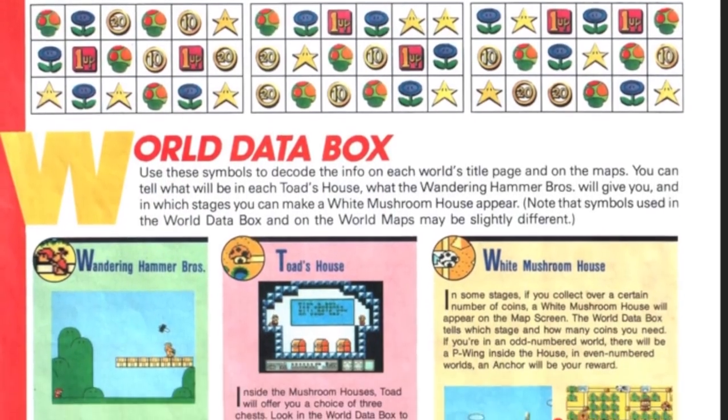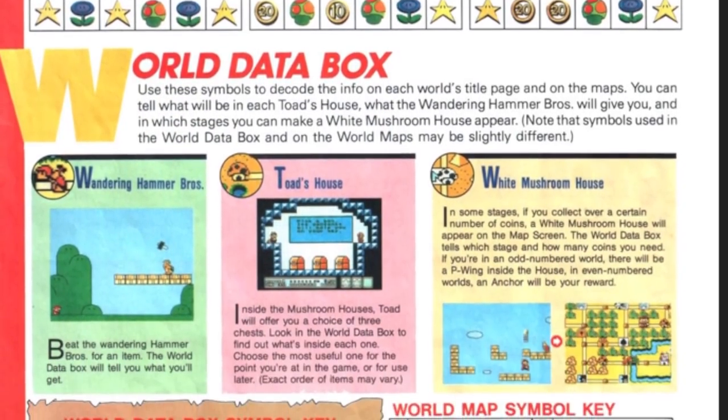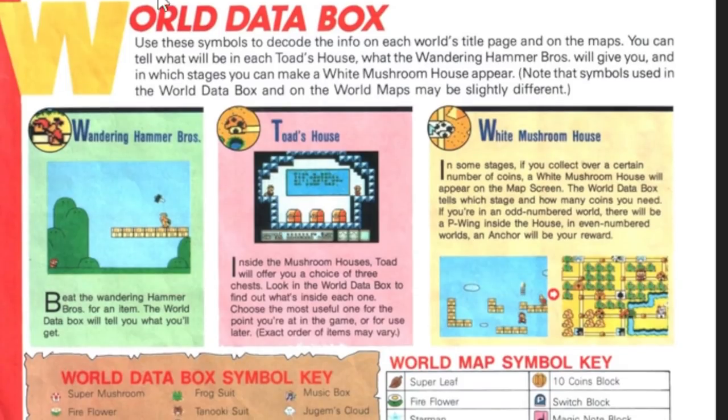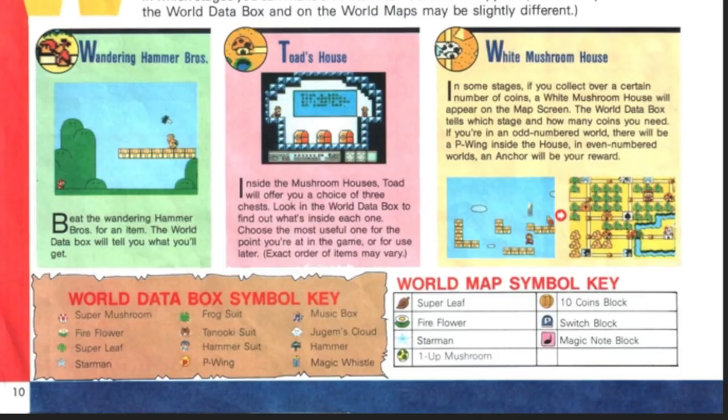World data box — use these symbols to decide the info on each world's title page. So we have the Hammer Bro, the Mushroom House, the White Mushroom House. If you collect over a certain number of coins, the White Mushroom House will appear. Wandering Hammer Bros — this is so cool. And there's the world data box in the bottom right: magic note, key, switch.